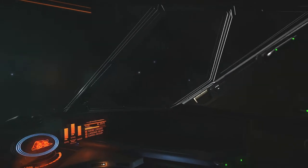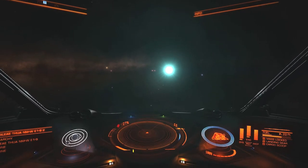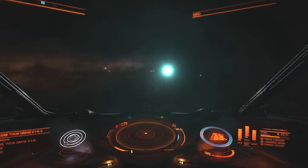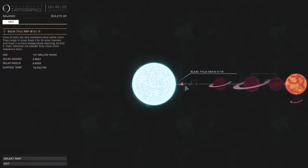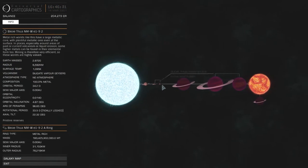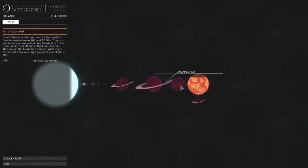Hello everyone and welcome back to my transgalactic trek in Elite Dangerous. We're picking up where we left off in this system with a B-type star in the center and some dwarfs that we have yet to discover, which I'm going to start off with in this episode. So here I am in my hauler — just a reminder that we are still flying a hauler here.